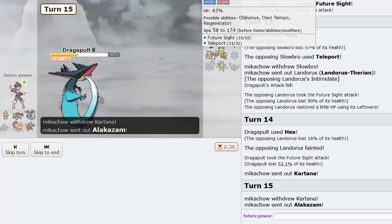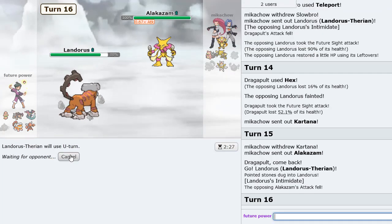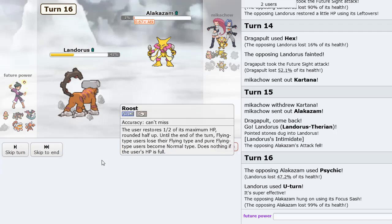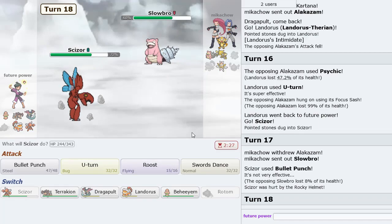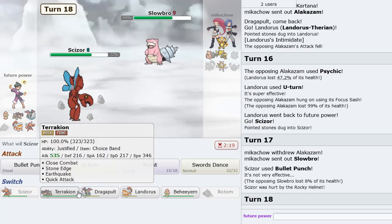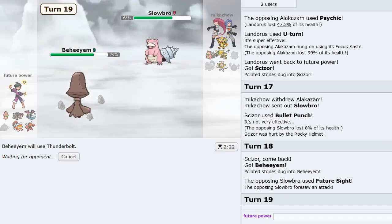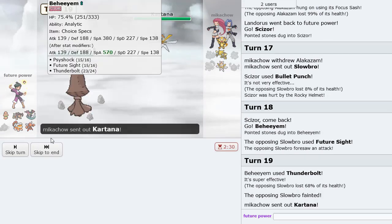Pretty sure we can actually start Thunderbolting the Slowbro as well. He goes - Alakazam? I'm gonna switch so I can U-Turn out here. I'm just going to U-Turn out. He Psychics - he is actually Sashed. So what I do now is I go Scizor, Bullet Punch here. He brings back in Slowbro with Rocky Helmet. I've got to make sure I don't lose to Kartana at all. My play should be to go hard Behem. Let him Future Sight here, right? We drop a Thunderbolt now. Would he sac this? Yes he does - so that's gone.